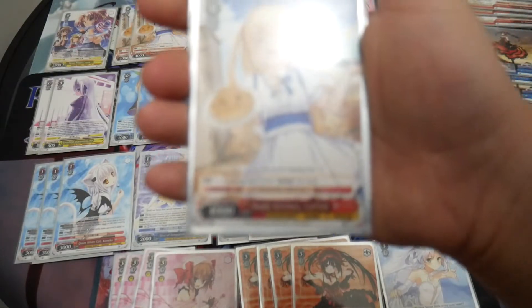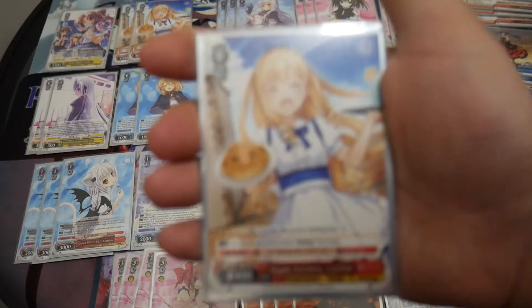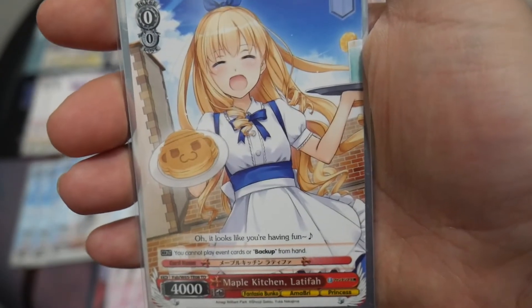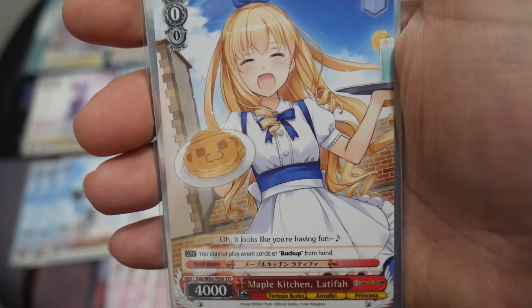I'm running three copies of the 004k trial deck card, Maple Kitchen Latifah. It has one continuous effect: you cannot play event or backups from hand, being an oversized card of having 4k power.